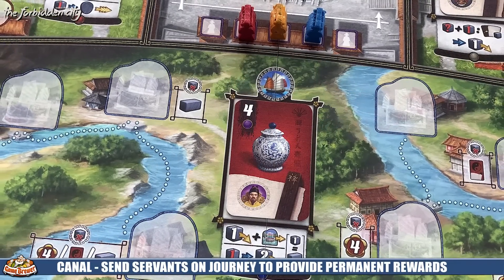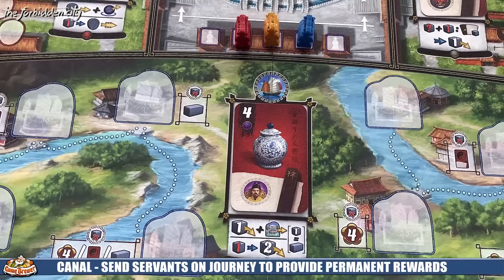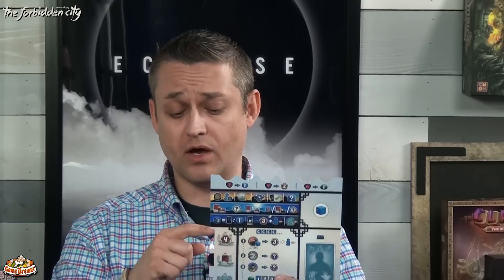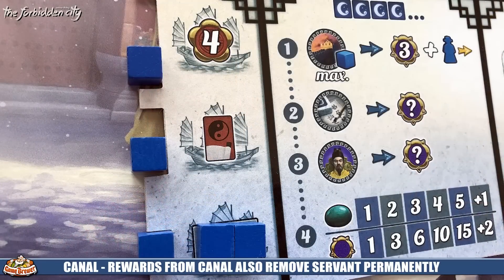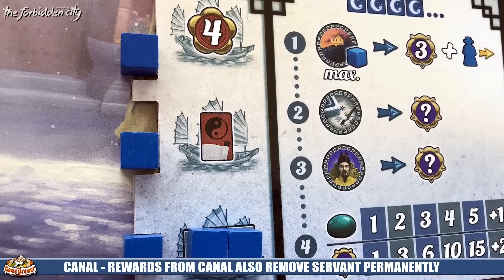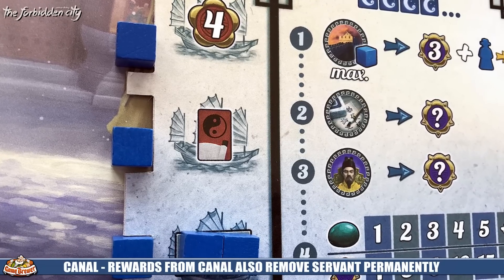The last region is the canal, tied to the left side of your player board. There are three main bonuses from manipulating your ships. Using your ships permanently removes one of your twelve servants for the rest of the game, but you can gain four victory points three times, get two extra cards giving you more actions for the rest of the game, or get your foreman — a two-block piece that costs only one servant to move but occupies two spaces.